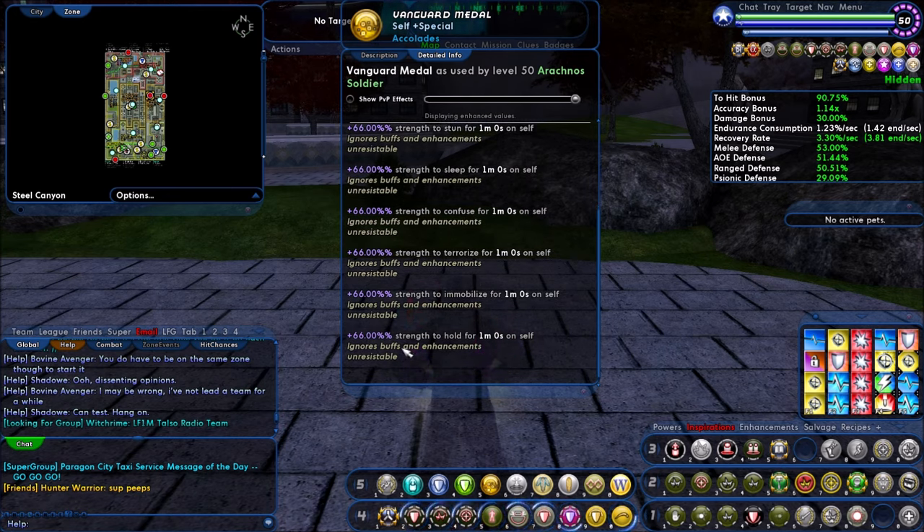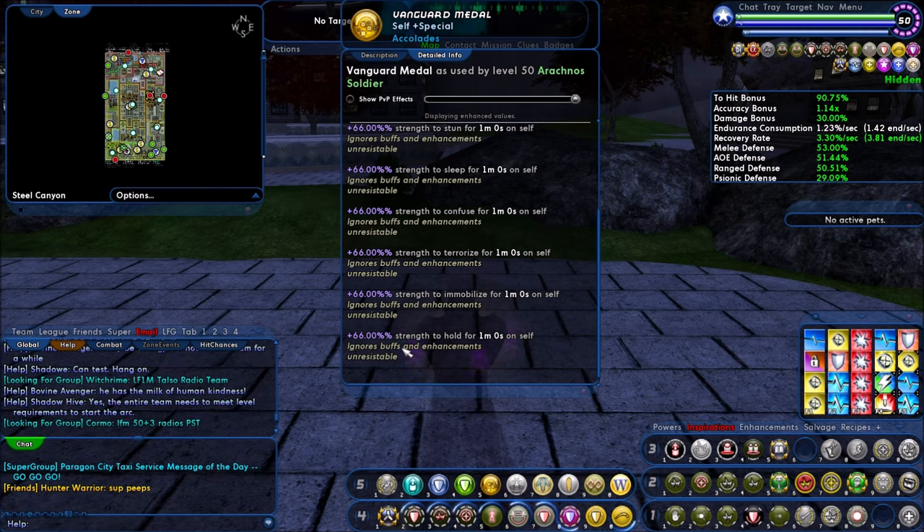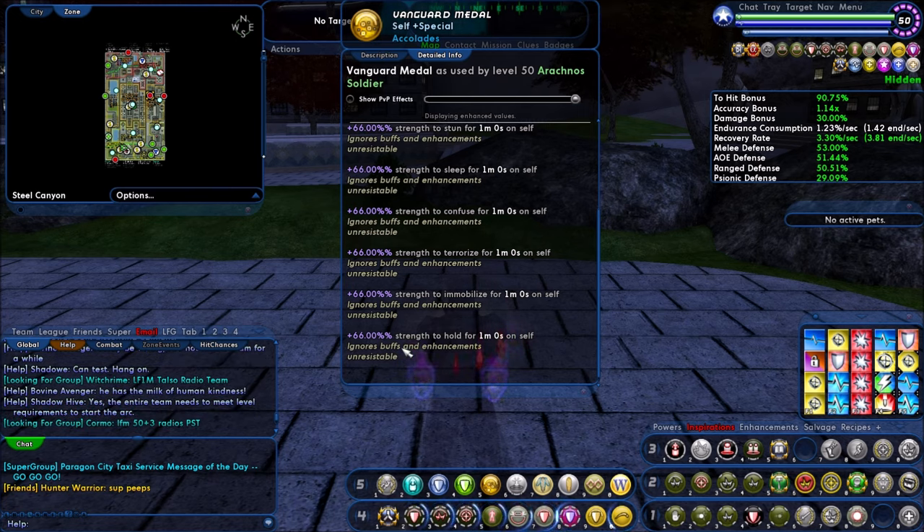Remember, this will not increase the mag of the power — basically the chance it'll land, so to speak. But what it will do is, if it does hit the target, the duration is extended and therefore you can stack them on each other.